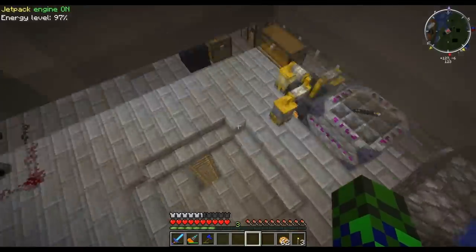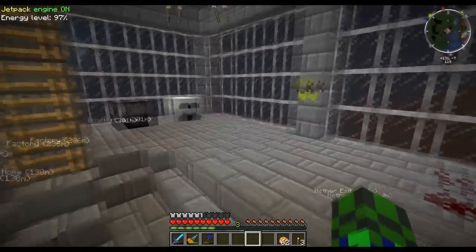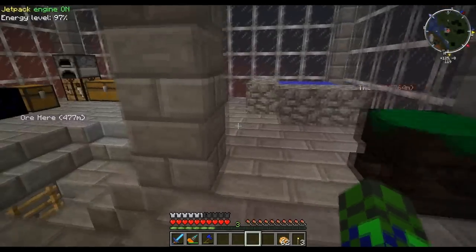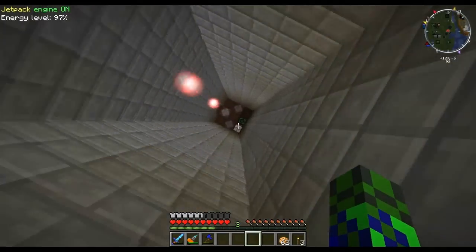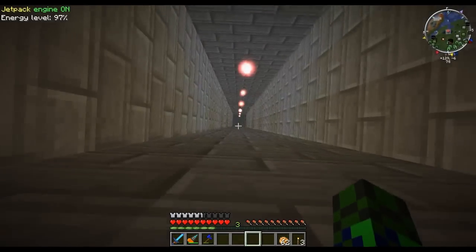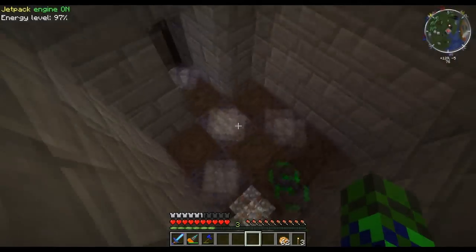Down here is like his actual inside of his base. He's got a bunch of stuff, been working pretty busy. Oh he has a generator — that's probably George's jetpack he borrowed. I think this thing is like his little airlift. That is awesome. But let's go, let's get out of here.